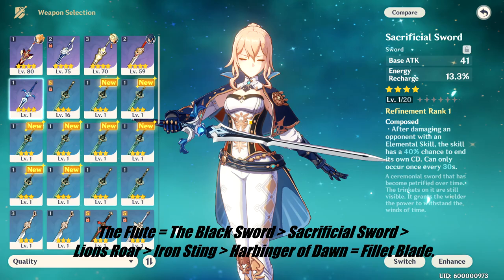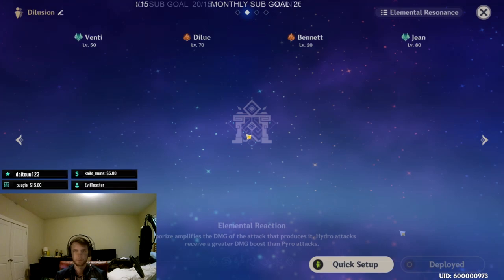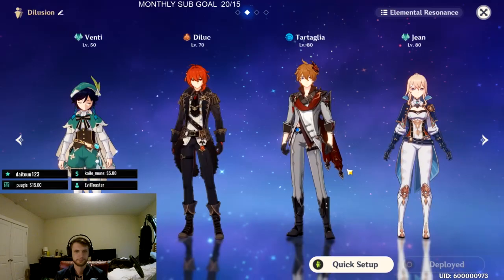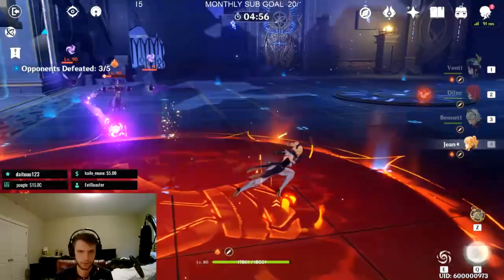Now let's talk about team composition. If you're running Jean as support, you'll want a team that both complements her and that she complements. As a general rule, you don't want to double dip into areas Jean covers — so if you're building her as a support healer hybrid, there's no need to run Bennett unless you're going for double Pyro Resonance, max hits, or a double Healing Field or Debuff Cleanse. Bennett will still be very strong with Jean; it's just not completely necessary. There's also no reason to run the Anemo MC with Jean, as the Anemo MC's focus is both Swirl Burst Damage and Displacement, which Jean can do both of.